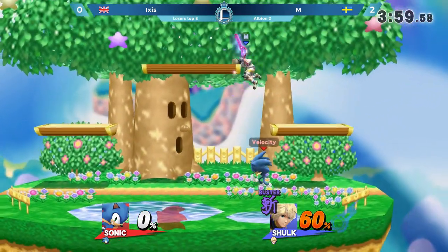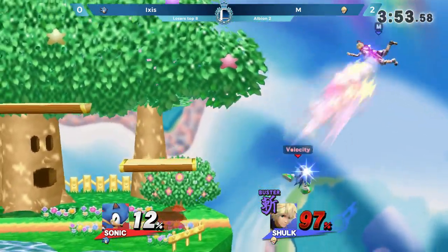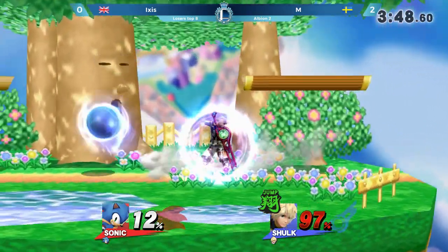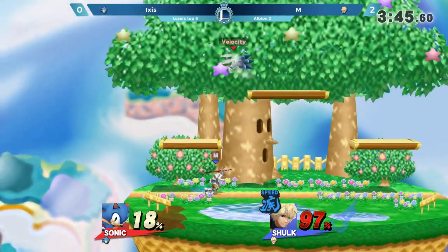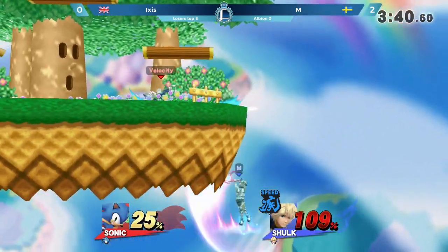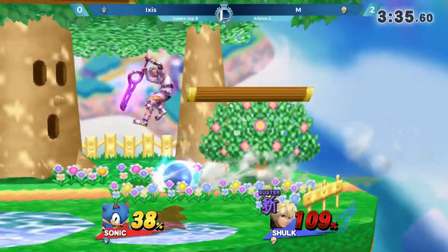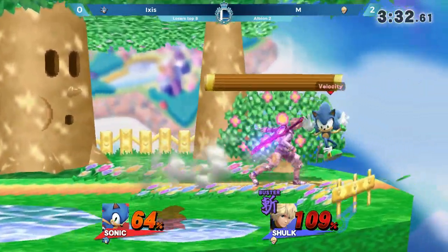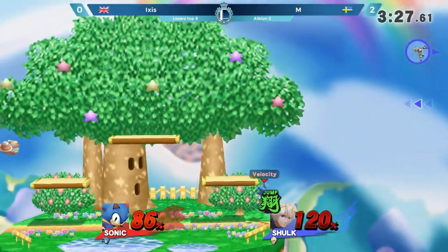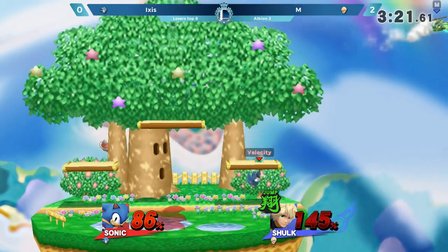60% behind, and for Buster Shulk that is not too much. These back airs coming out from Ixis are so, so chunky. That scoop is just amazing — it's got such range on that up tilt. Ixis is using the platforms to get away from attacks. Here comes the damage from Monado Buster Art. The UK crowd is erupting for Ixis — they want to see this go further, they don't want it to be over.